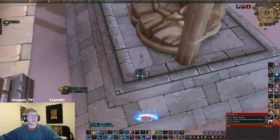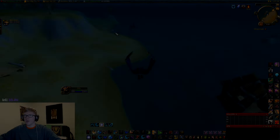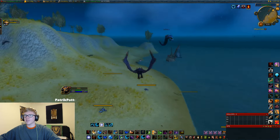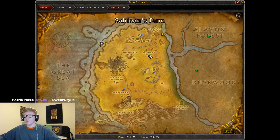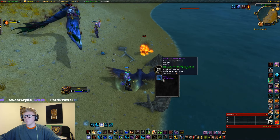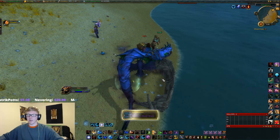And we're going straight to Westfall. Look at here — we have a Gift of the Mind Seekers, nice and lit up for us right here in Westfall. We have the Riddler's Mind Worm, and that is just how easy it is to get this mount.